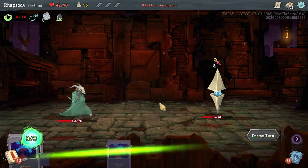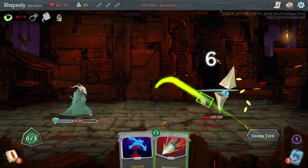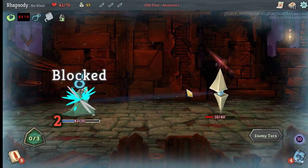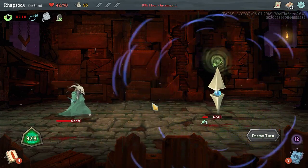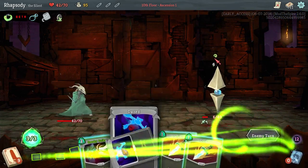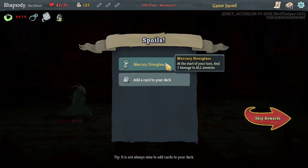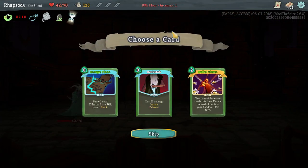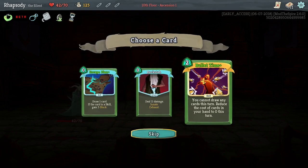Sneaky Strike is a troublesome card — it's not particularly powerful even when you meet the use conditions for it. Mercury Hourglass at the start of your turn deals three damage to all enemies.